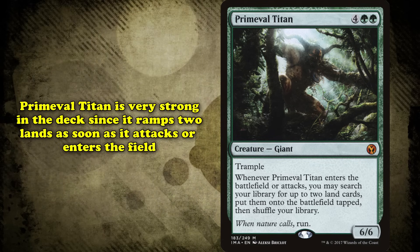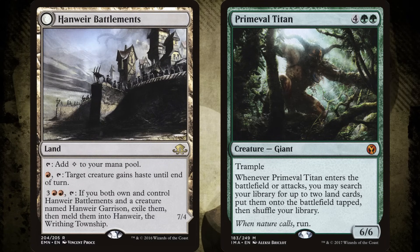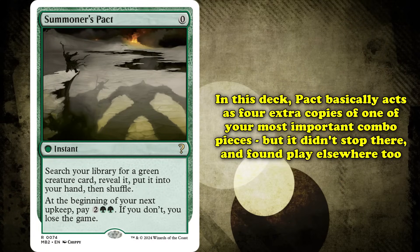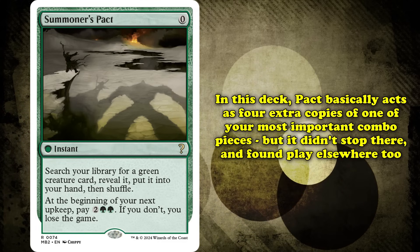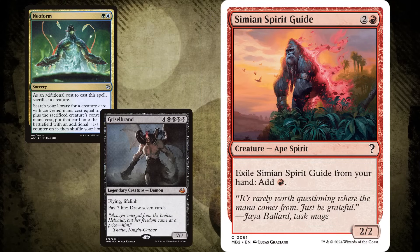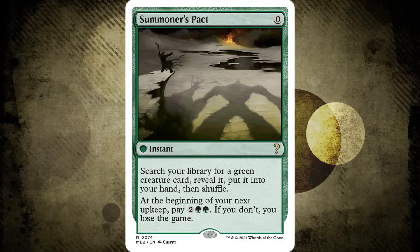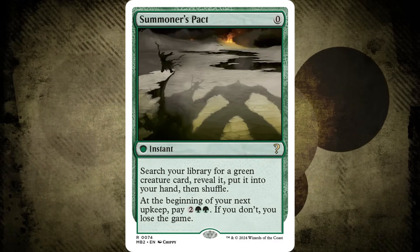Primeval Titan ramps two lands out of your deck when it enters the battlefield or attacks. Since the deck usually tries to swing with Primeval Titan the turn it plays it, with the help of cards like Hanweir Battlements, Titan will completely pay you back for all the mana you spent on Pact next turn with the four lands it gets. In this deck, Summoner's Pact is basically just four extra copies of one of your most important combo pieces. It has also seen play in other decks — back when Neoform Brand was a deck before Simian Spirit Guide got banned. Summoner's Pact is the go-to card for busted green combo decks.